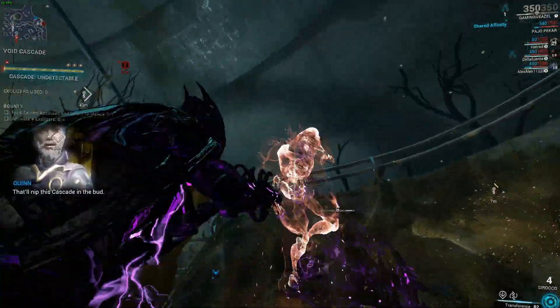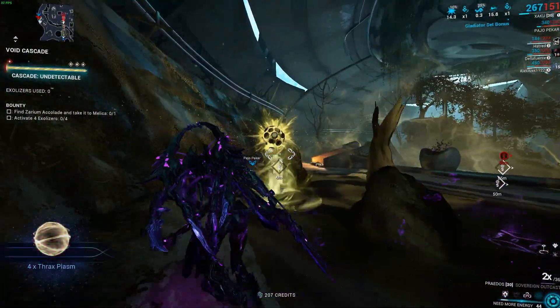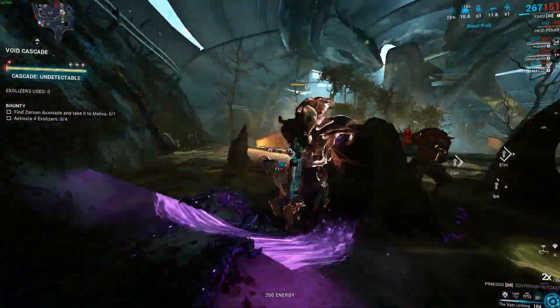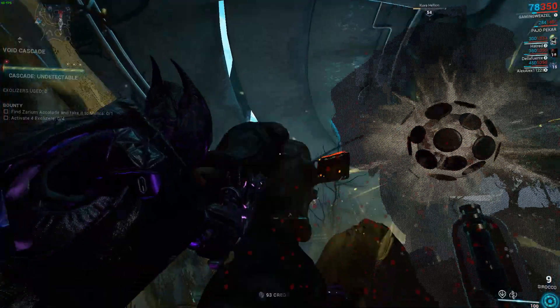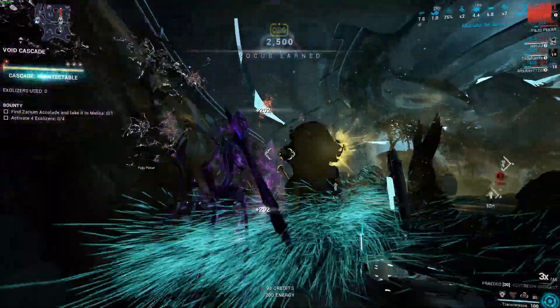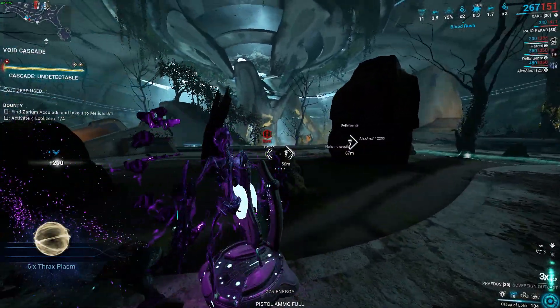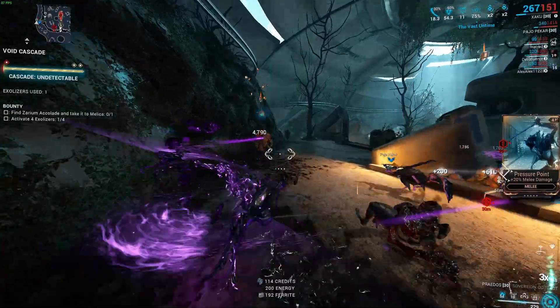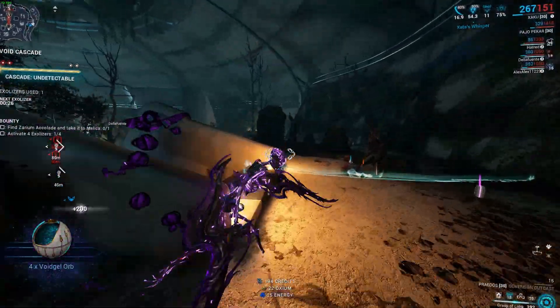Intrari Lanthorms are rare resources, basically like Orokin Cells, Neirods, and stuff like that, so they're going to be a little bit more difficult to get. A resource chance booster and a resource doubler would be greatly appreciated. A Smeeta Kavat would also be very, very good because she can double your resource pickup.